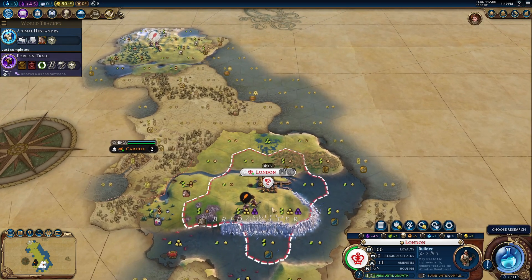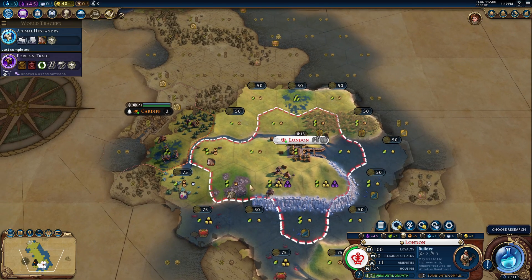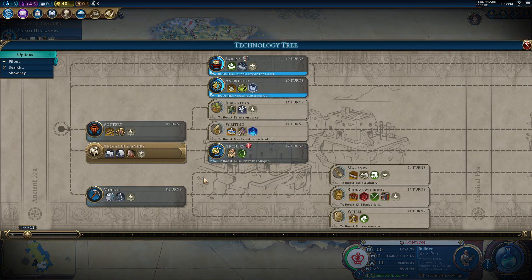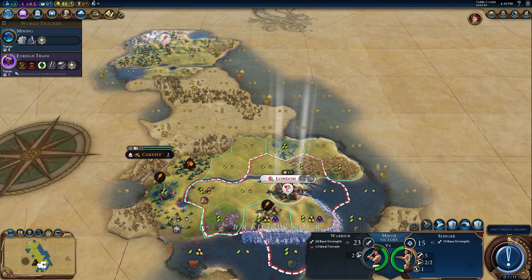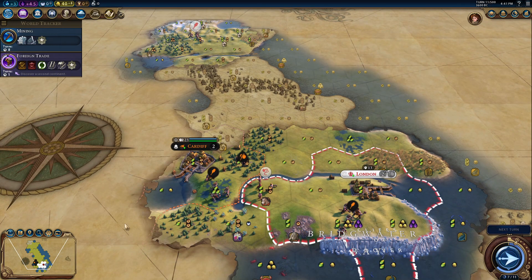Okay, let's go builder. I got Animal Husbandry. We got the horses — I'm going to buy the horses. I cannot lose that to Cardiff, clearly. I think I'm getting Mining before Pottery because we have this resource here. It looks like Cardiff is going to stop me from expanding down here — Bristol, I think, or one of those.